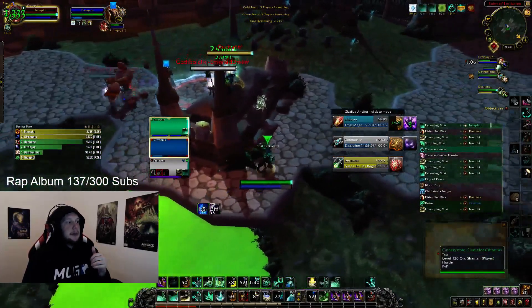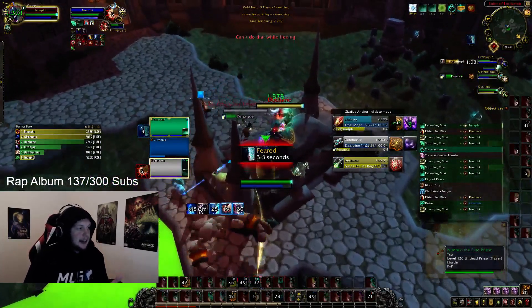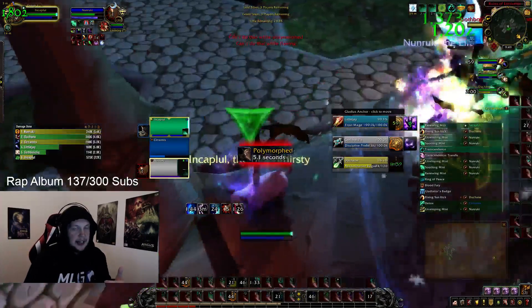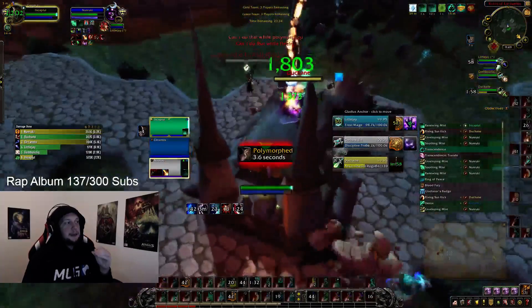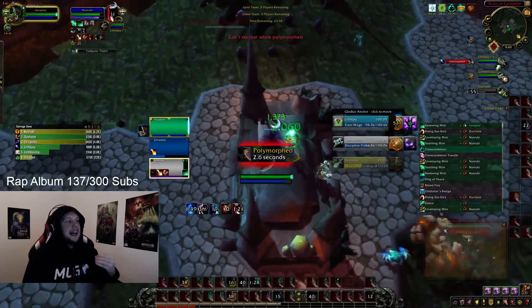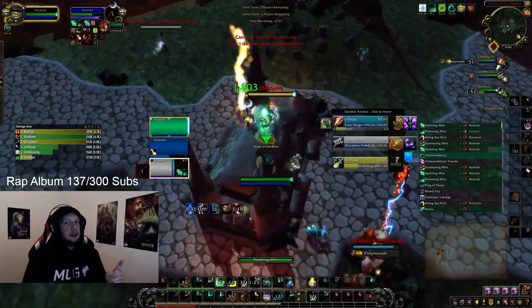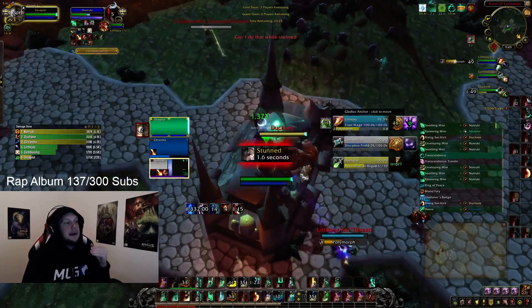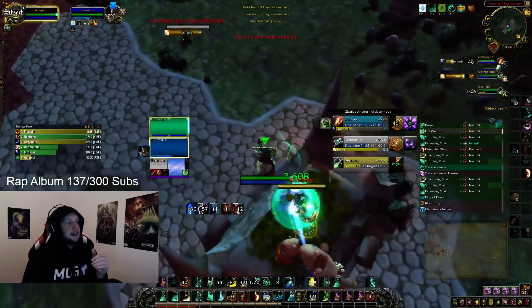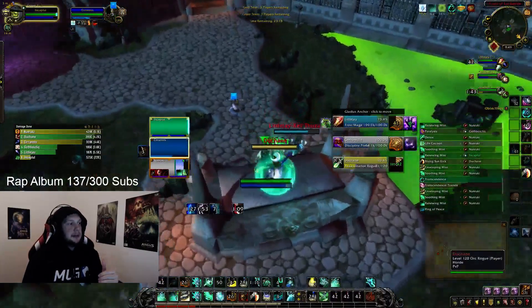I'm doing my best to keep Renewing Mist on everyone just in case they switch. I get caught in a Psychic Scream I could not avoid. Because I'm crowd controlled and the enemy team has used a cooldown such as Vendetta, this is when you want to tell your team to use a personal defensive. As a Shadow Priest, he has Dispersion and he uses that, basically negating all the damage. I then use Life Vacuum to safely push forward and get an Incapacitate onto the Priest.